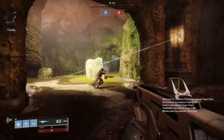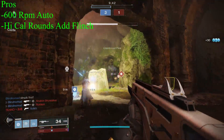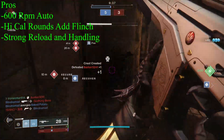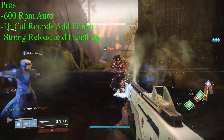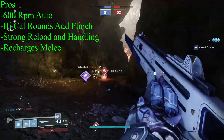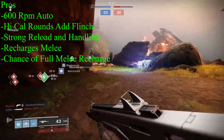Monte Carlo really does have some things going for it in the Crucible. Aside from falling into the auto rifle archetype with the fastest optimal time to kill, we also have high caliber rounds, which are great for flinching your opponents. The strong handling and reload stats make Monte Carlo feel like a very agile weapon, which is great for getting in tight where the action is more intense. Just by laying on the trigger and landing shots in the Crucible, you're really going to see your melee meter climb, and on a kill with Monte Carlo you have a very good chance of refreshing your melee meter completely — this happens over 50% of the time, probably even closer to 75%.